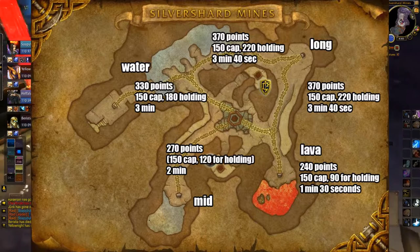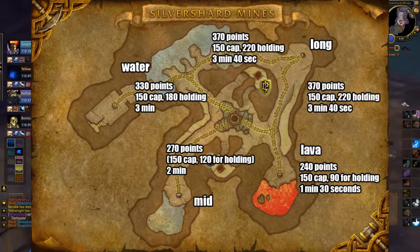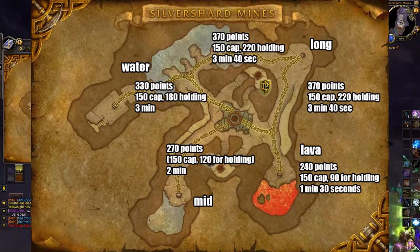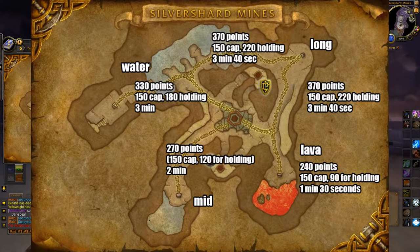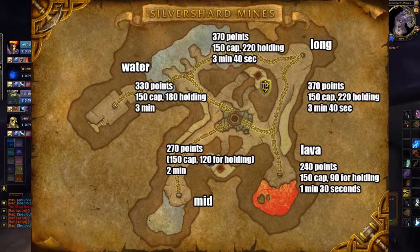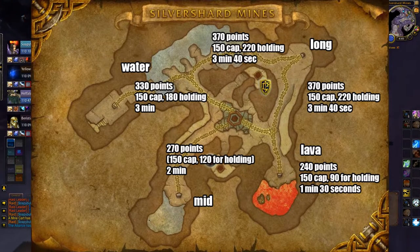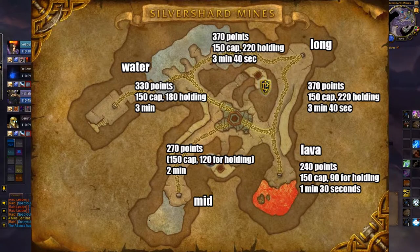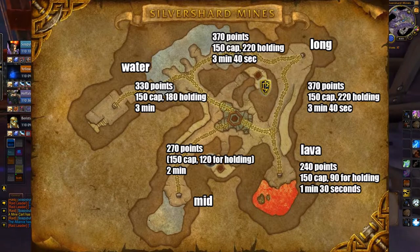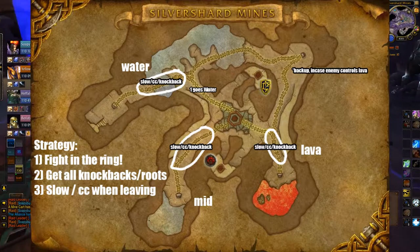This is huge for strategy. Most teams will maintain two cart paths and look to get the caps at the end. If you hold a cart for most of the duration going to top and lose it at the end, you've still accumulated 220 points. Also don't forget — carts can be assigned to a faction with no one on them. Alliance can take control of a cart, leave, and still be accumulating team points.